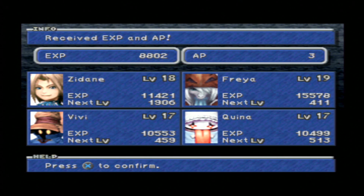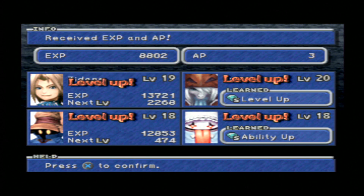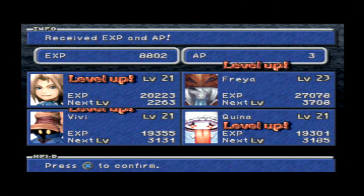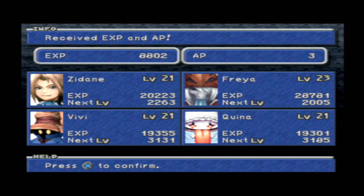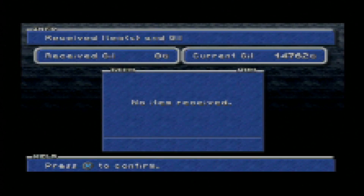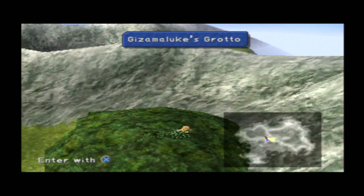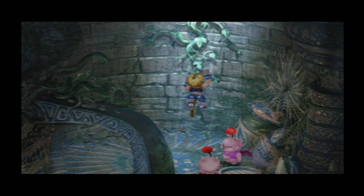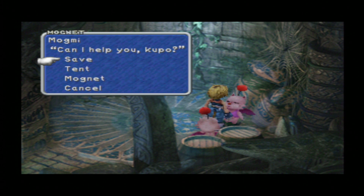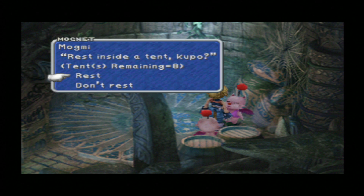We get a lot of experience again — our levels were 18, 19, 17, and 70. If you would like to repeat the process, just try to save every time you manage to stay alive with Quina at one HP. But if not, just go and use the Tent to recover a bit and continue on with the game.